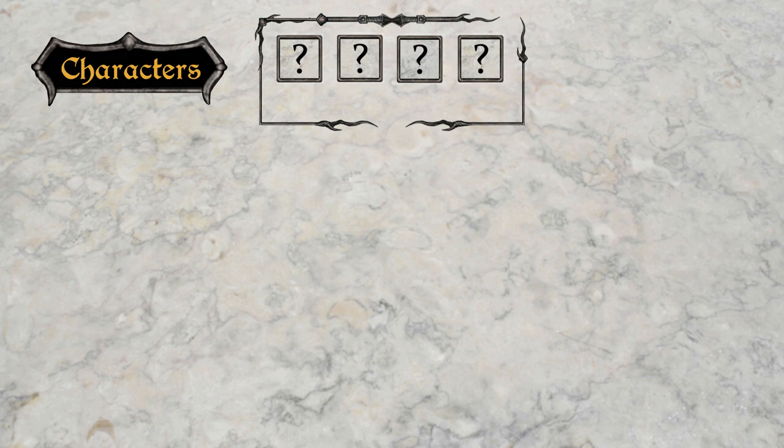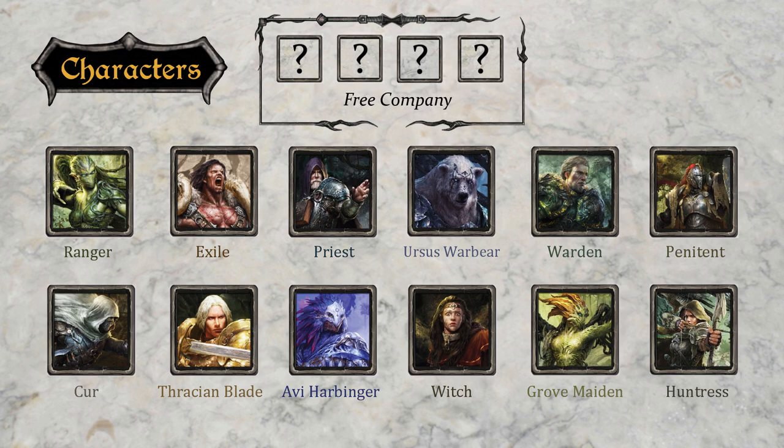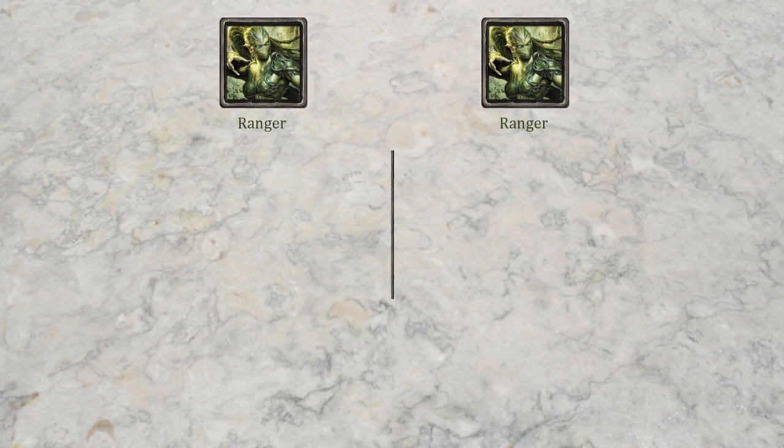Before you start the campaign, you'll need to choose the four characters which make up the party, or the free company as they're called. There are 12 characters to choose from, each with their own unique abilities, equipment and characteristics. In addition, each character comes in two flavours.